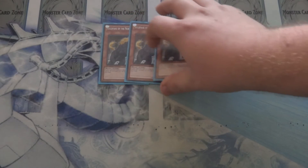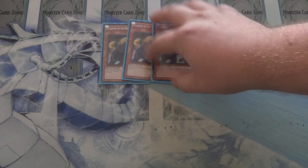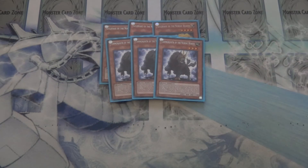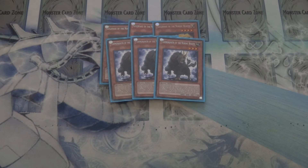On to the Nordic Beasts piece — I still run triple Guldfaxe, a good light level 4 target, especially being the Tuner and Cyber Dragon against Synchros. Triple Tanngnjostr is good when a monster is destroyed by battle: special summon in defense, then switch them to attack mode to get all of your special summon plays off and really put the pressure on your opponent.